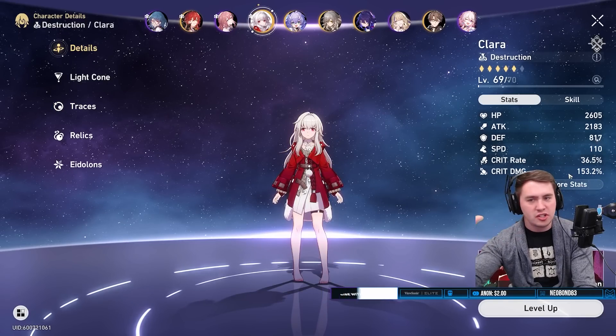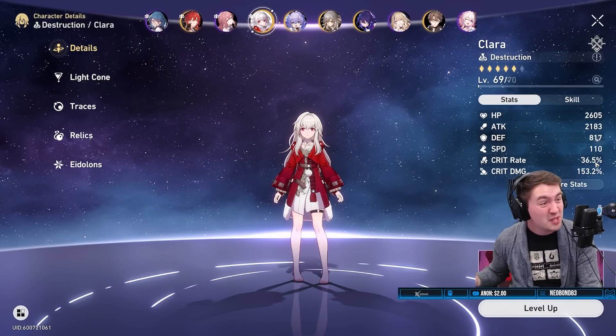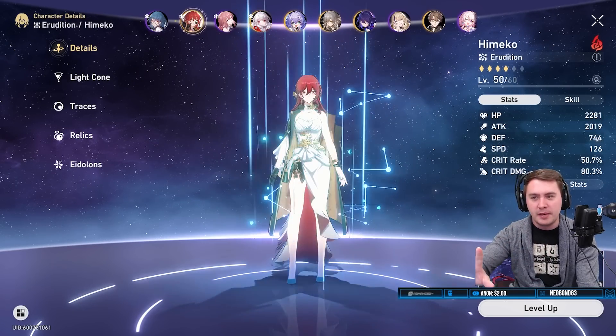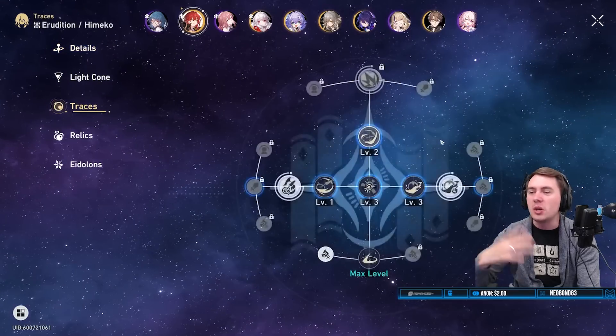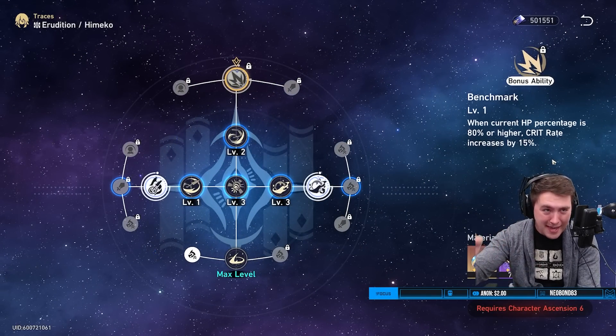Take my Clara — tons of crit damage, but her crit rate is only 36%, so I'd only be at 50% crit rate with the buff. A lot of people who have Himiko and are building her don't even have access to one of the most valuable damage traces in the game. Copium? Yes. Do I care? No.